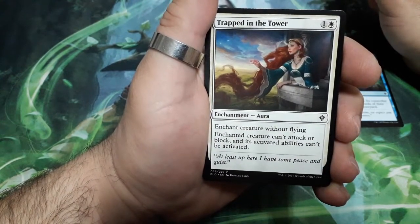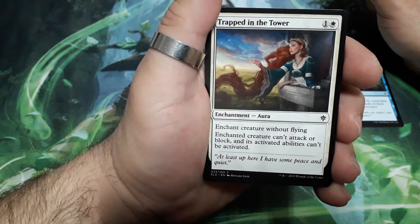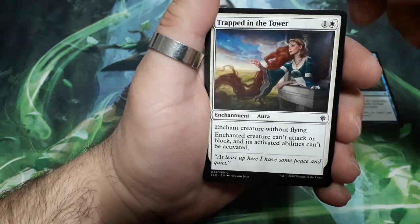Trap it in the Tower, two drops. Enchanted creature without flying: enchanted creature can't attack or block, and its activated abilities can't be activated.